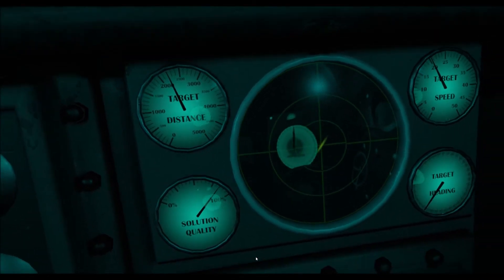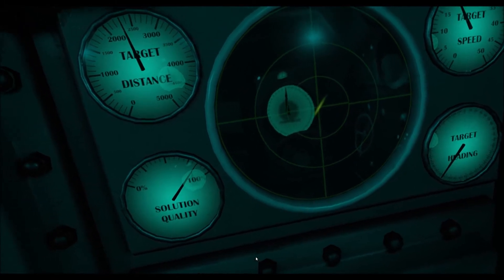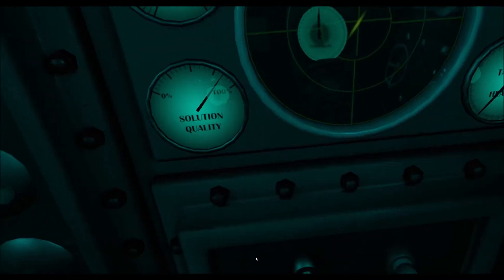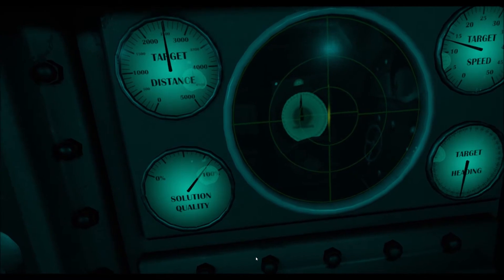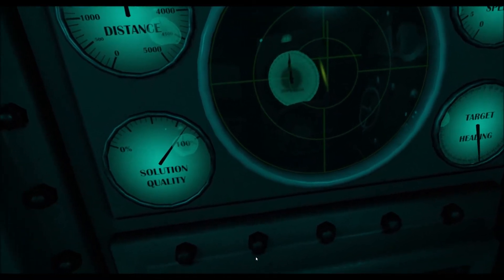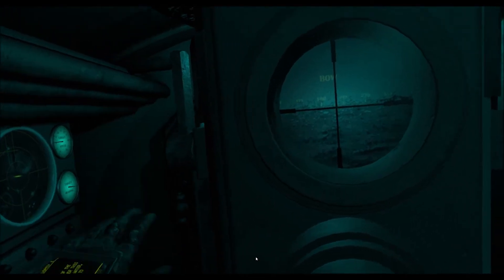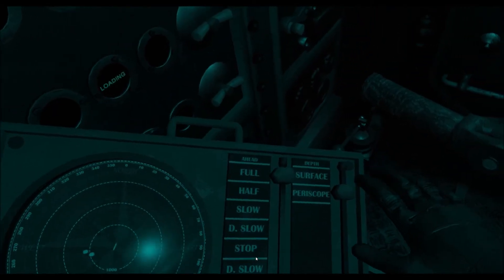Once he reaches 2,500 meters he's going to make a big turn and I won't be able to keep the crosshair on him anymore. He's almost at 2,500 meters — there he goes, already turning and lining up his hedgehogs on me. At this point I can't make adjustments; he's going to fire some torpedoes at me but there's not much I can do. I'm going back to periscope depth to get a lock again — I'll take the torpedo hit, that's okay.